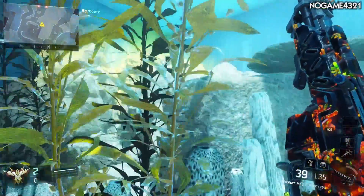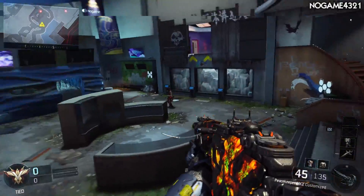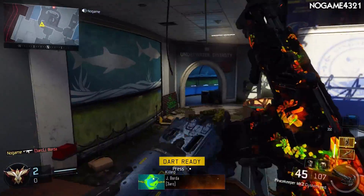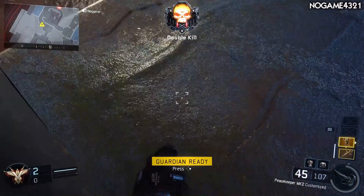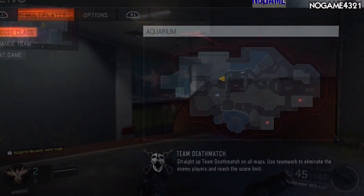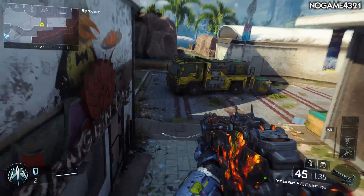I'm going to go over this glitch very slowly. If you miss anything, just rewind the video or reenact what I do on screen. All you're going to need is the black hat, C4, dart, guardian, or sentry gun. Once you've acquired your score streaks, find a long wall where you can throw your dart — make sure it's quite far away. Then throw your C4 to the ground, get your dart out, position it, throw it back, and scroll up to your dart or sentry gun.